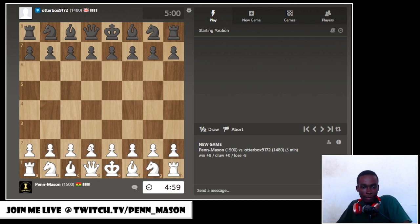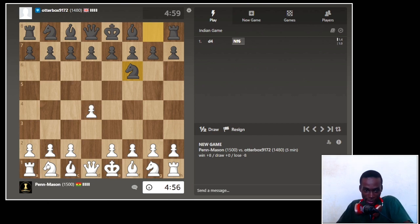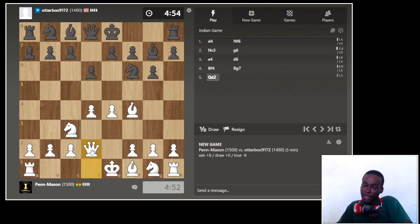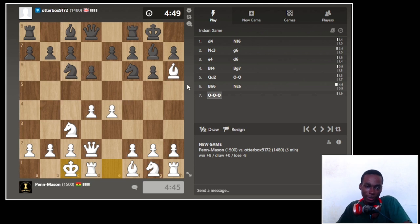What is up guys, Mason once again. We continue with blitz gameplay — Think Fast again. It's an idea I took from John Bartholomeo, using the clock as a weapon. We are playing three games of five plus zero. He plays five games of three plus zero, but as we all know, I am not John Bartholomeo, so I can only do a little bit of what he can do.